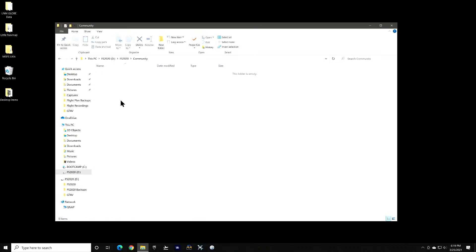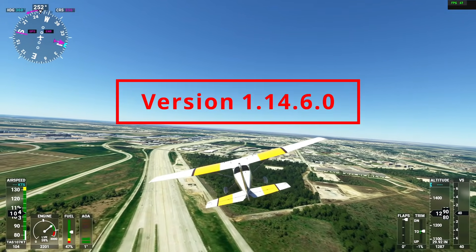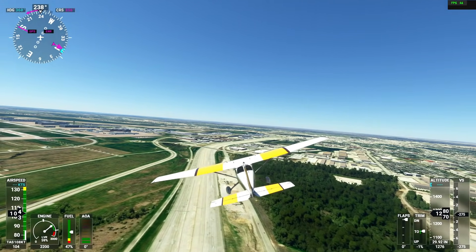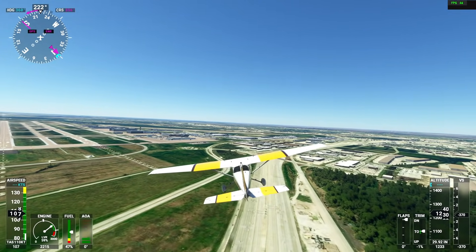As always, I recommend making sure your community folder is empty before you run up the sim after the patch, in case there are any compatibility issues with any of your add-ins. Version 1.14.6.0 is the version after the patch. Okay, that's it for this video. I hope this helps some folks out there. Please hit the like if you like the videos — that really helps. And until the next video, take care.